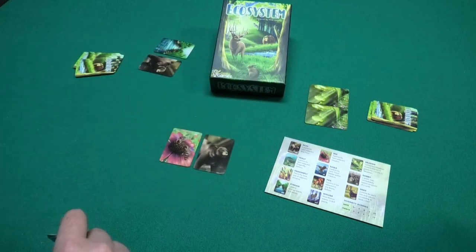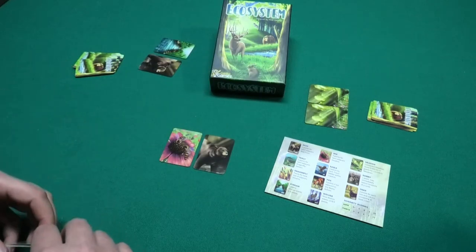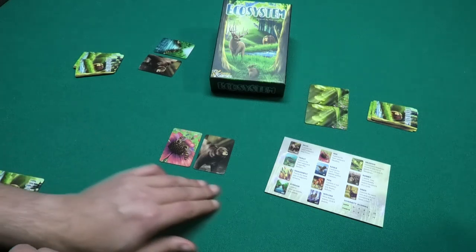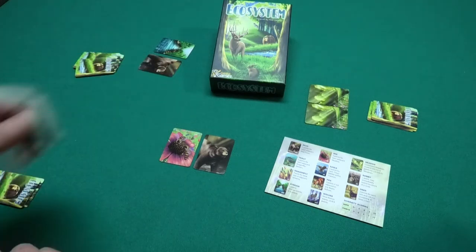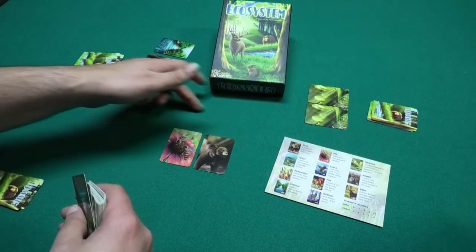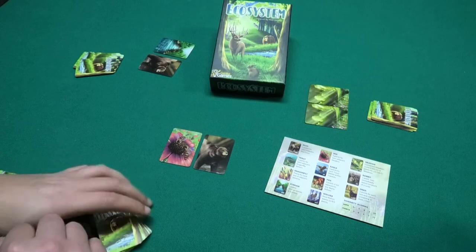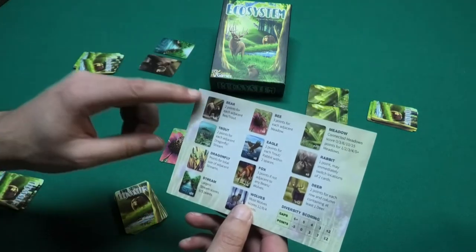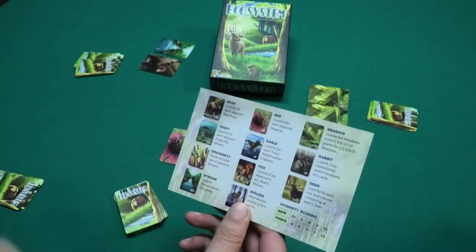We're going to send the cards around the table, giving them to your neighbor until you've played 10 cards in front of you. Then all players get 10 new cards and we play a second round, and then all players have 20 cards in front of them, being a grid of 5 cards wide and 4 cards high. You pick one card and put it adjacent to one of the cards in front of you, and the reference card will tell you exactly how to score points with all the available cards.